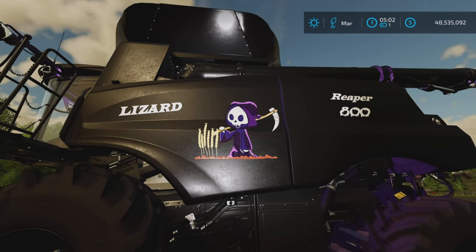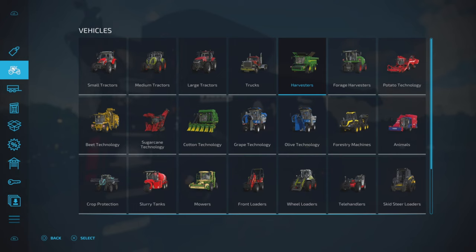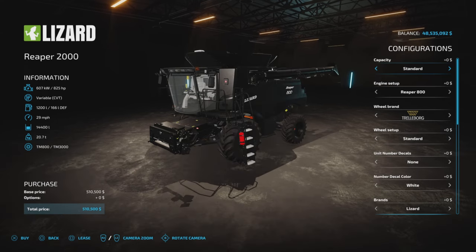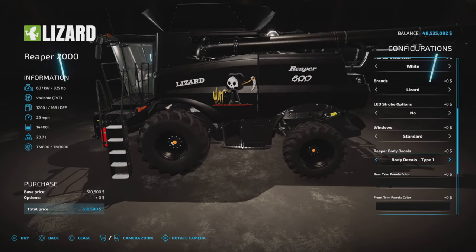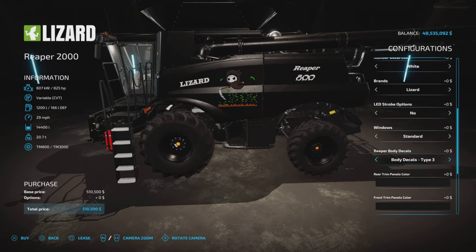This has not changed — that is still the same as it was before. However, if we go into Vehicles and Harvester, this is 25.71 megabytes to download. Nothing really has changed except for this. We'll go down to Reaper body decals. We have none, Type 1, and Type 2, which I have on right now.